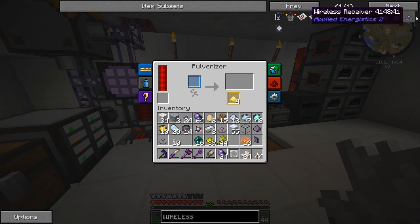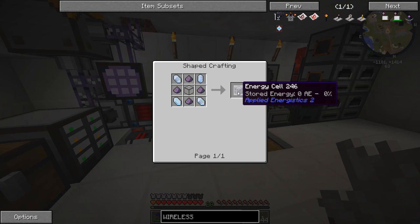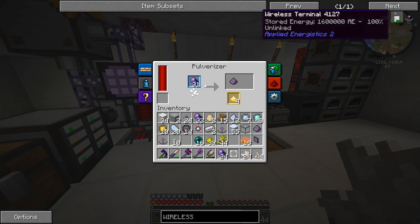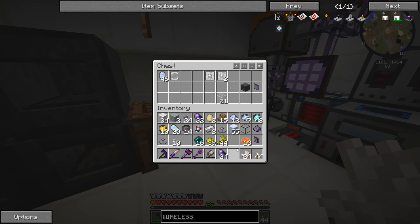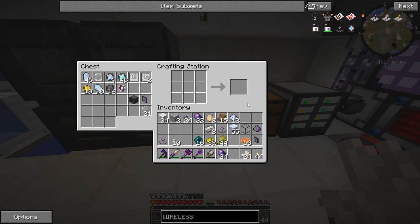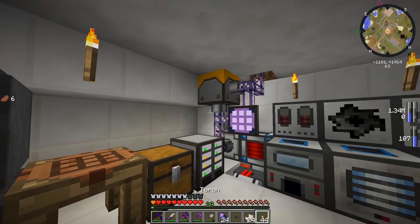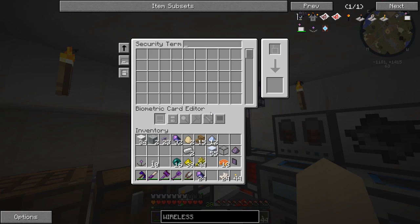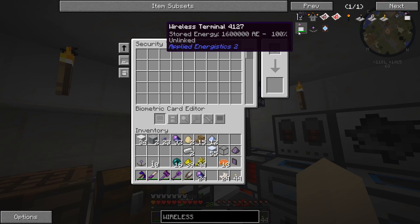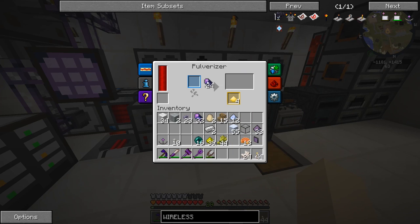We already had fluix crystals in our inventory. I need to make the dense energy cell, which needs energy cells — 4 times 8, which is 32 pulverized dust. So let's get that inside of there and let that pulverize. We can start clearing our inventory of all this extra garbage. We should be able to make the wireless access port right now. There it is — wireless access port. There's the wireless access port. We can put that on the security terminal. And right there is where we're going to link up the wireless terminal itself.